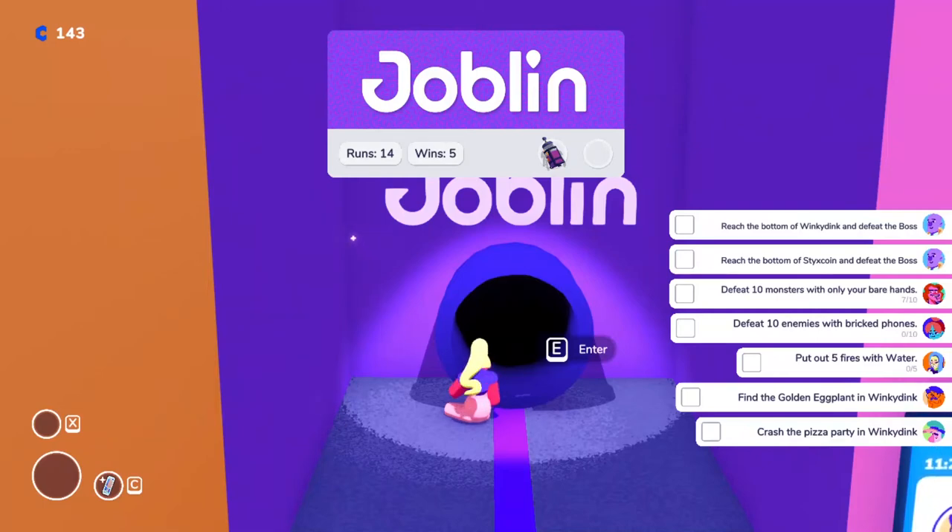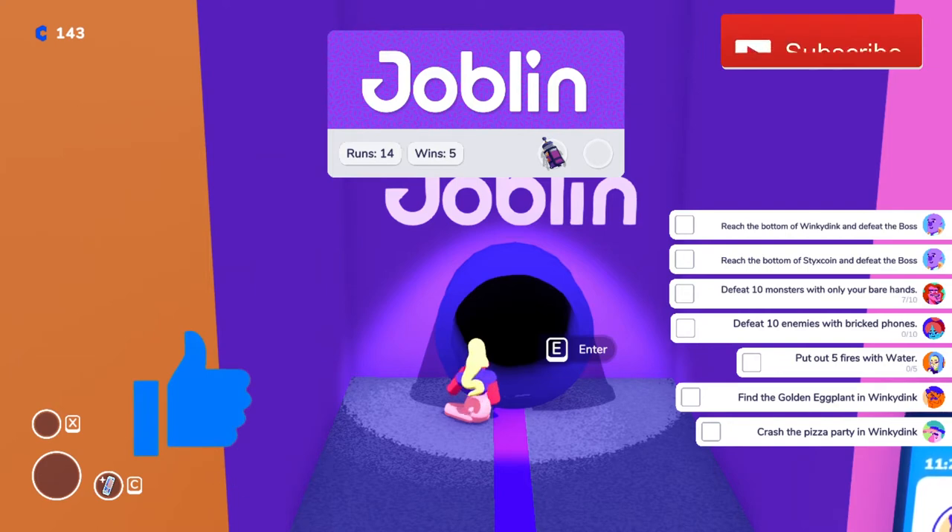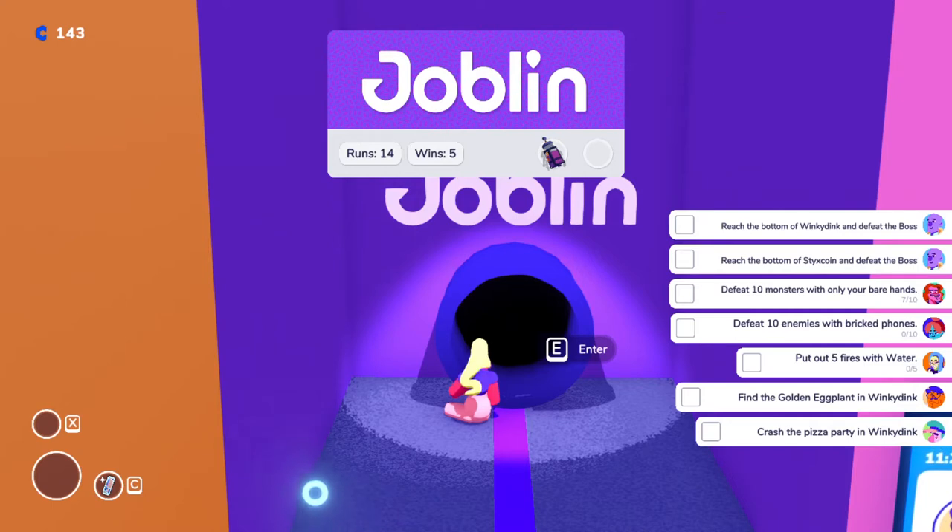Hello everyone, welcome to another Going Under guide. This time I'm going to show you guys how you could reach the bottom of Jublint on the first round. When you reach the bottom it's kind of hard — the first five or ten runs I did, I died instantly. I have five wins which I basically did in a row. I'm going to show you how to defeat the Caffeinated boss.